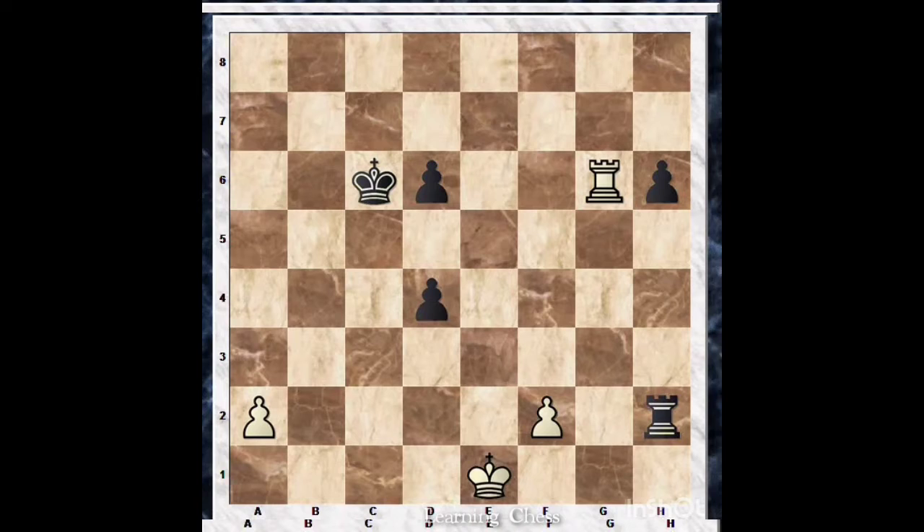This position is black to play. I would recommend everybody to pause the video. In this position it's black to play and win — I recommend everybody to pause and find all the possible winning lines for black. I will reveal the answer now. The key move is rook h1 check.